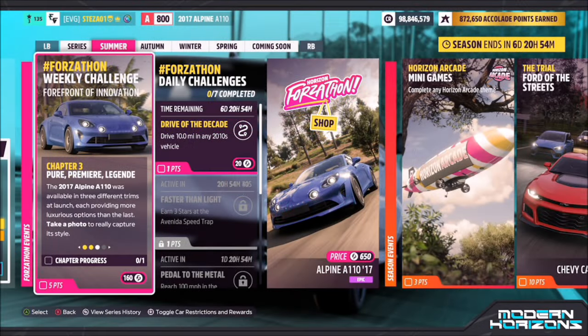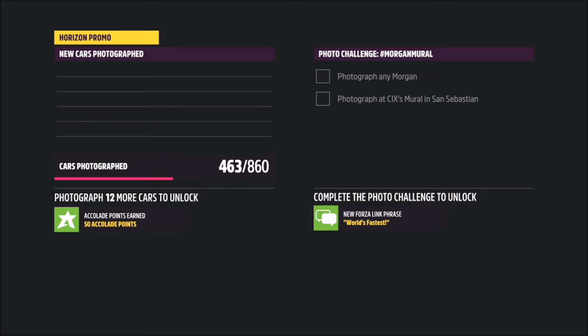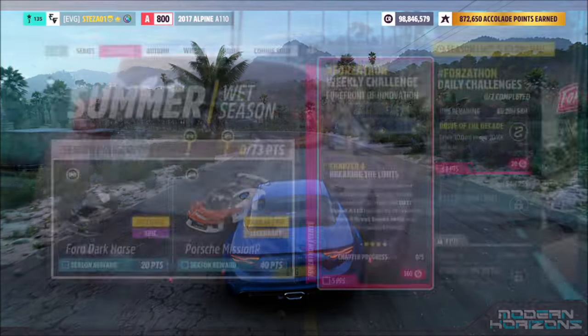The next challenge is nice and easy — it simply wants you to take a photo of your car. To do this, back out, hit up on the d-pad, then hit the right bumper to take a Horizon Promo quick shot. As soon as you back out it will pop up with challenge complete — nice and easy, 30 seconds if that.